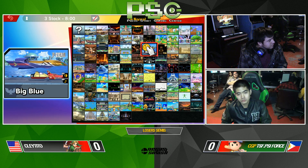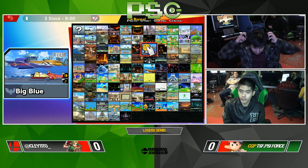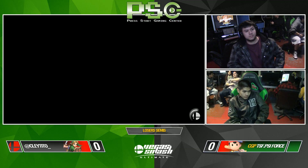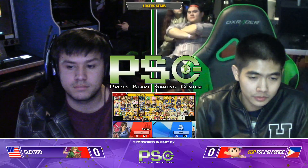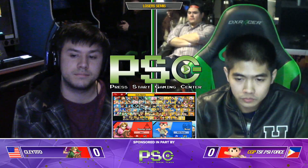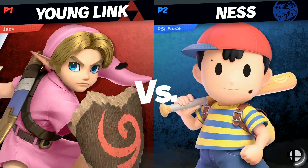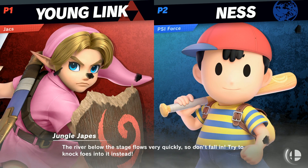If you want my personal opinion, he just used a lot of side Bs and neutral airs out of shield, which for Ness, neutral air out of shield is so good. It comes out quickly, it covers a lot, and he can kind of drift with it, so it's still difficult to punish anyway, so I'm not discrediting him or anything. I just think his playstyle is a little bit too flowcharty for his own good. I'm sure someone that knew how to get around it would be able to punish him for it, but let's see if Claytito can do it himself. I couldn't anyway, that's why I'm here.